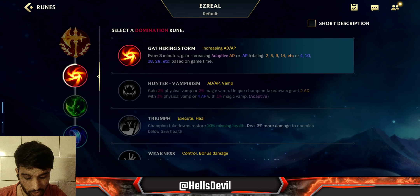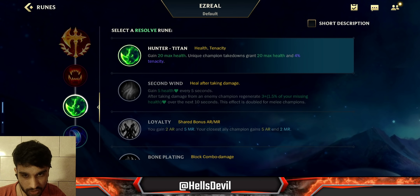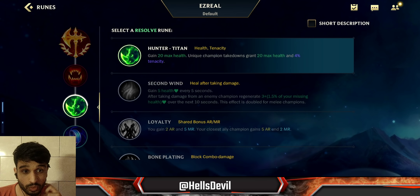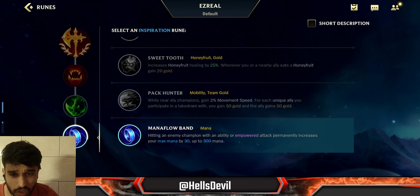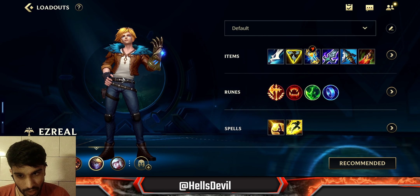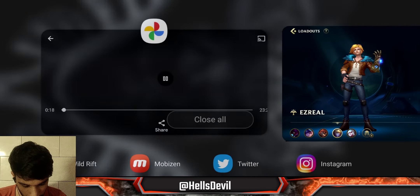For runes, always go Conqueror — it's easy to stack in the late game and the damage payoff in longer fights is incredible. Second rune: Hunter Vampirism for the attack damage on takedowns and physical vamp — Gathering Storm is an option but Hunter Vampirism provides more mid game value. Third rune: Hunter Titan, because you're vulnerable to CC and the tenacity plus 120 bonus max health is really strong. Last rune: Manaflow Band, so you can spam abilities and get bonus attack damage through Manamune.